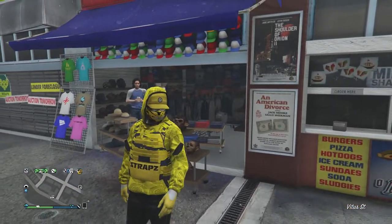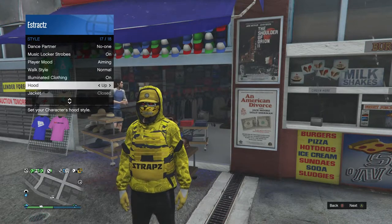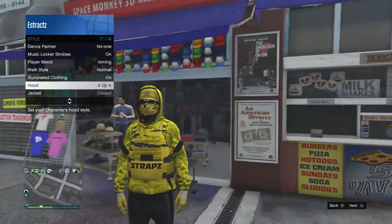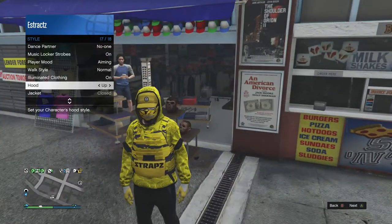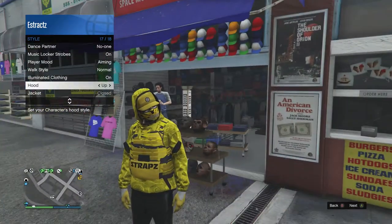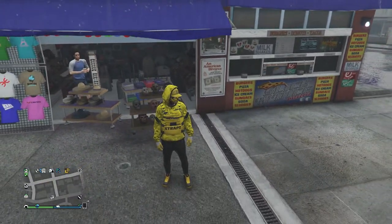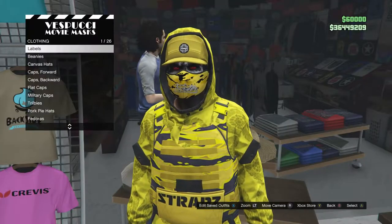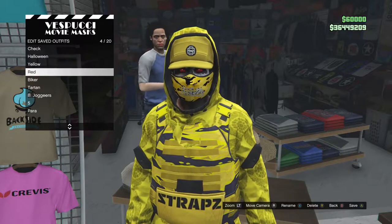Back into the mask, pull up your interaction menu, scroll down to style, scroll down to hood, and set it to up by hitting right on the d-pad once. If you want your hood down, hit right on the d-pad again. Once your hood is up, this is what your outfit will look like. Go to your tops, hat, or mask, hit edit saved outfits, and save this outfit on whichever slot you want.